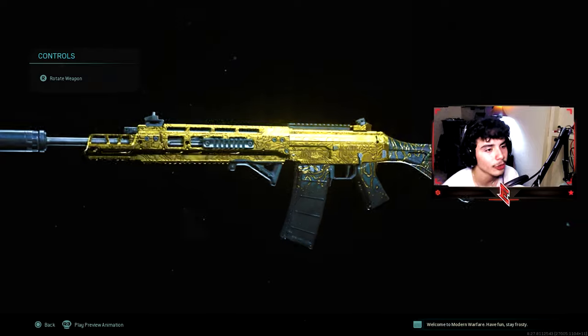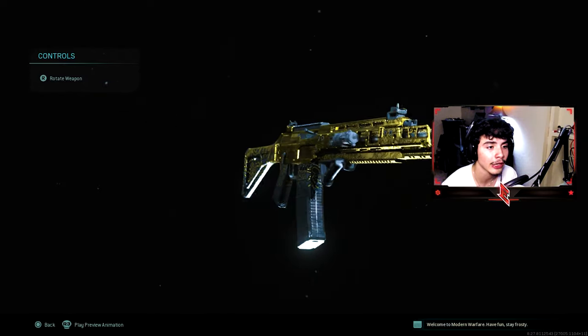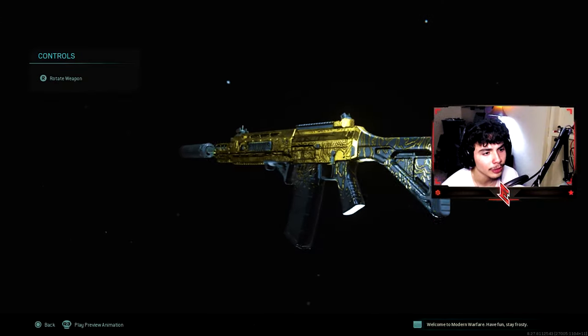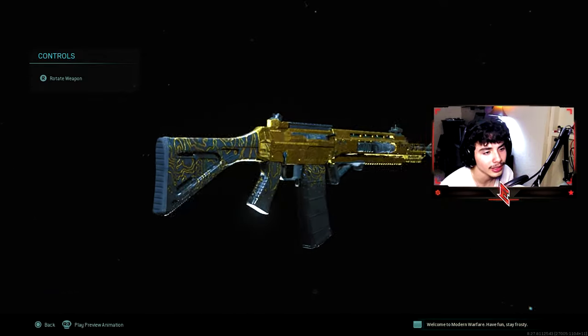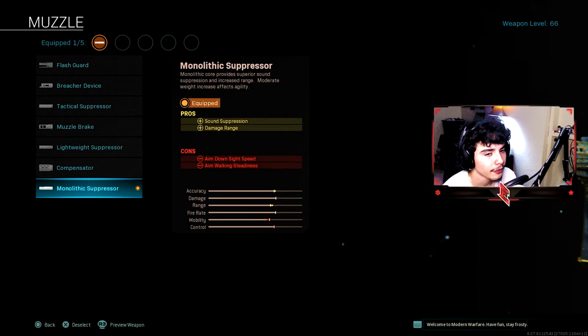Anyways man, the Groghaw meta is actually back in the game. The Groghaw is still pretty good — I used it yesterday and got a pretty good gameplay with it, and I want to show you guys that this gun is still solid. So we're going to be building it. For the first attachment, you're going to throw on the Moltix Suppressor — it's going to give you sound suppression as well as damage at range, which is really good. The Groghaw already has a lot of damage at range, and the Moltix Suppressor is going to boost that up.